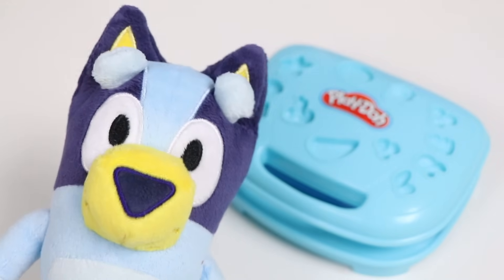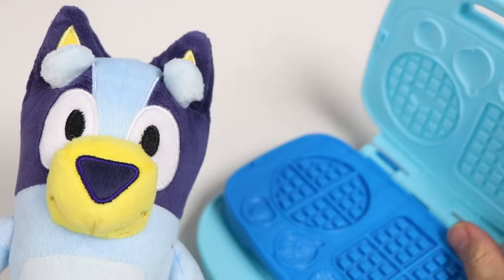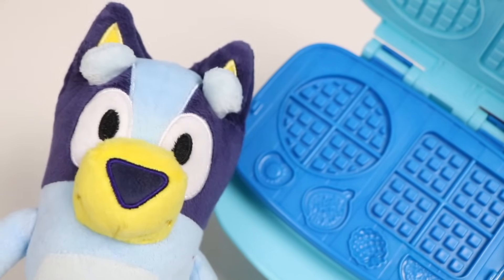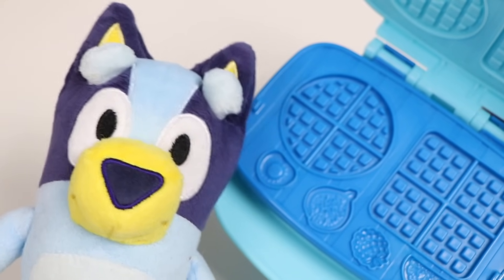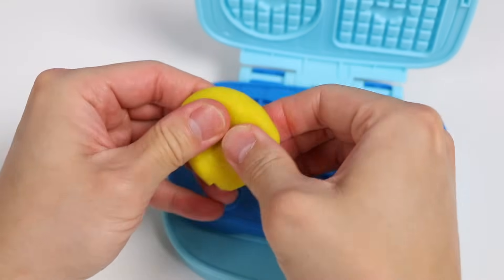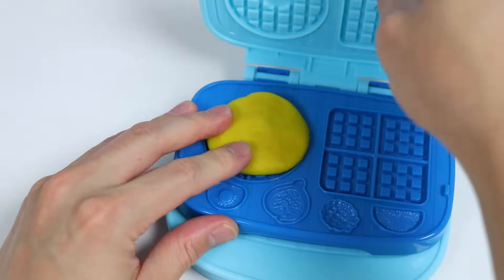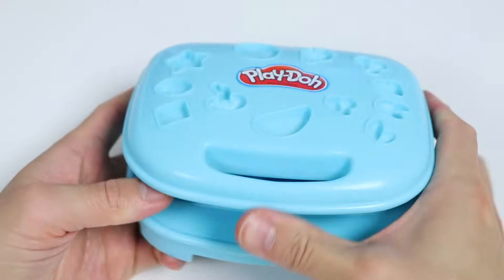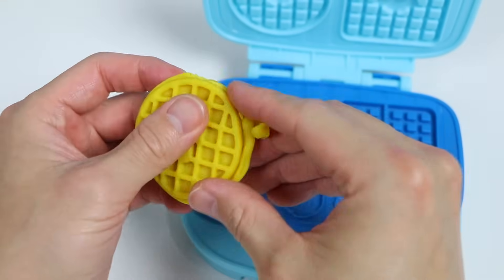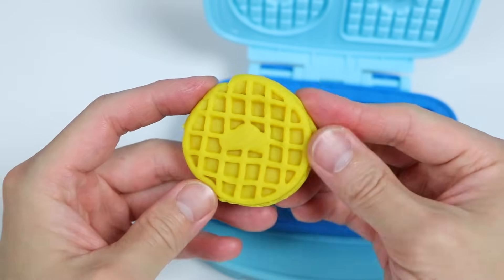Looks like we have a breakfast set here! Can you help me open this please? Of course! There you go! Wow, this is perfect! We can make waffles and other classic breakfast dishes! Let's make some waffles for Mr. Play-Doh Ed! Do you think you can help me out again? Of course! Bluey gave us a ball of yellow play-doh. Let's use this to make our waffle — flatten this out and place it on the griddle! Close the lid to make our waffle shape. Let's clean up the extra dough. Here's a closer look at our fluffy yellow waffle!